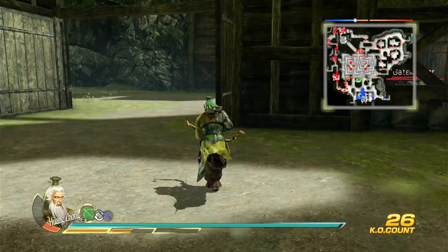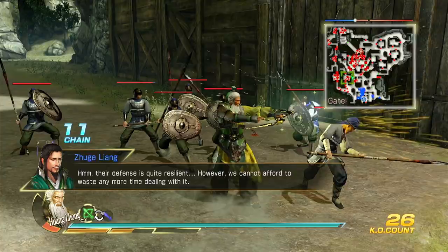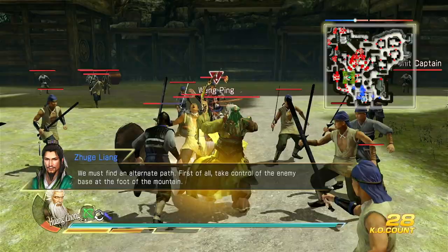Their defense is quite resilient. However, we cannot afford to waste any more time dealing with it. We must find an alternate path. First of all, take control of the enemy base at the foot of the mountain.